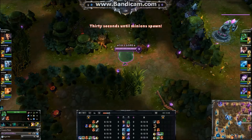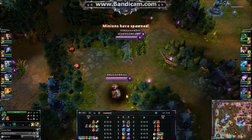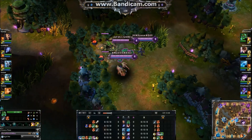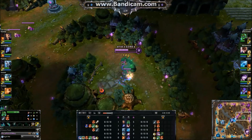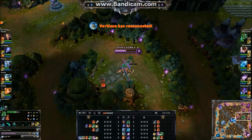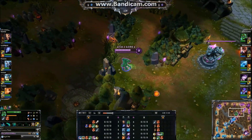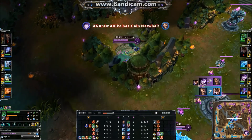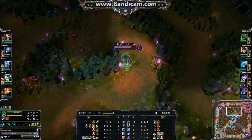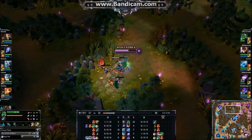Zac is definitely one of the funnest junglers I've played in a while. There are little things you might want to master in order to be really successful with him. The main one being triggering your passive. Your main source of sustain is picking up those blobs — and I should tell you that enemies can destroy them by stepping on them. So every time you hit an ability, pick up the blobs in between attacks. This will give you maximum damage output and durability in the jungle, and Zac is very durable in the jungle.